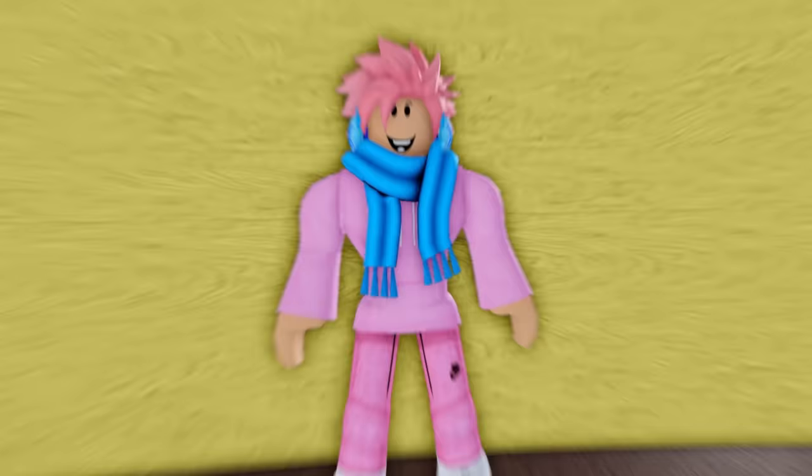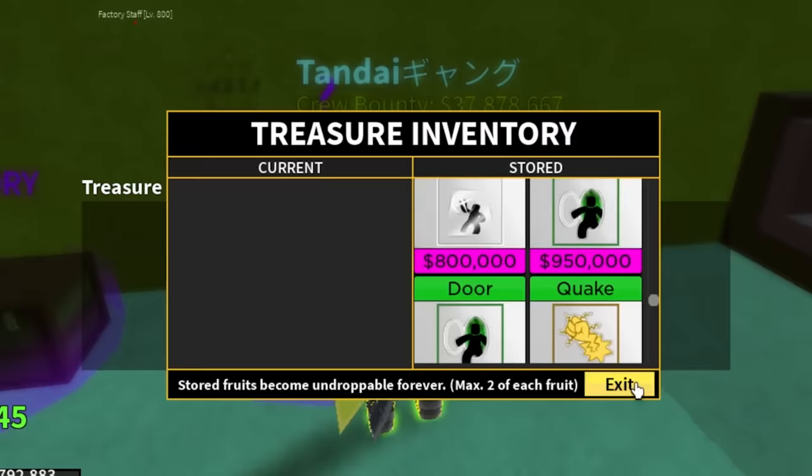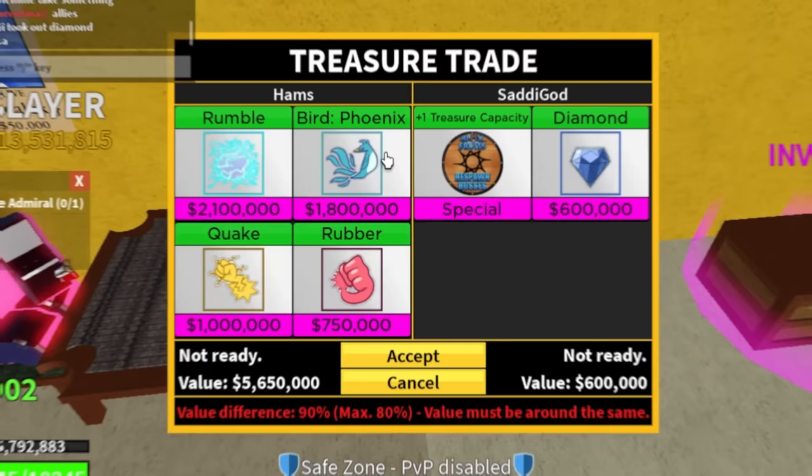Did you know back in the day there was a thing called the Treasure Inventory? It allowed you to store Blox Fruits and Game Passes. You could only store one of each fruit, or two if you bought the Game Pass. Unlike the inventory, the Treasure Inventory was a physical chest on the floor that you literally had to walk to in order to access. Once you put a fruit in it, you could no longer drop it. And when you wanted to trade fruits with other players, you had to have stored them in the Treasure Inventory first. Overall, the current inventory is definitely better.